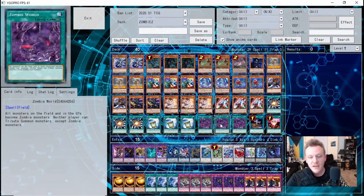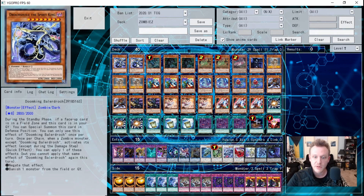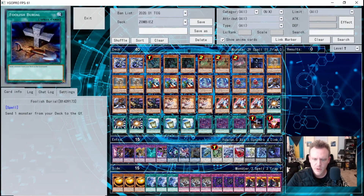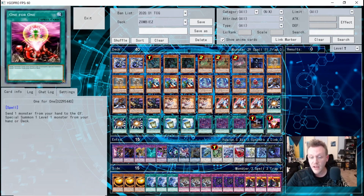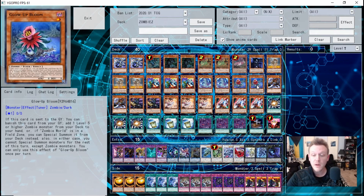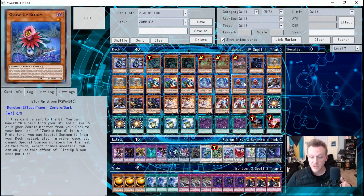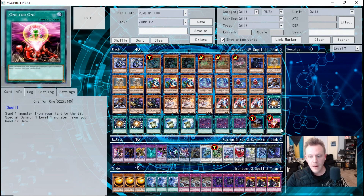Three copies of Zombie World — the core of the deck alongside Balderac. Everything on the field and in the graveyard becomes zombie-type. A lot of people forget the graveyard effect, but being able to banish monsters from your opponent's graveyard is very handy against graveyard-reliant decks. One copy of Foolish Burial — send a monster from your deck to the graveyard; essential. One copy of One for One — grab Glow-Up Bloom and use it to go into Link Reroll so it hits the graveyard to either special summon Balderac or search it, or search Fraulein.